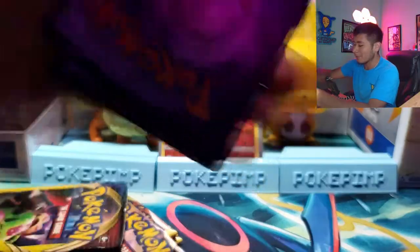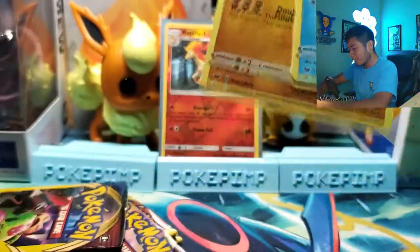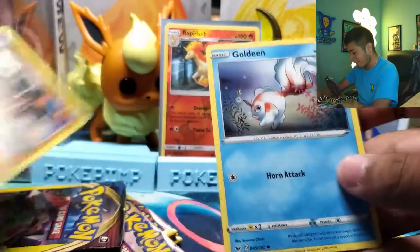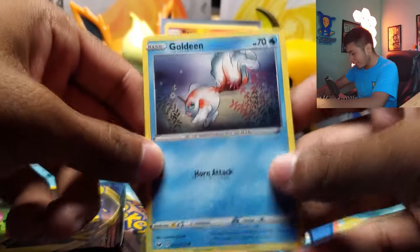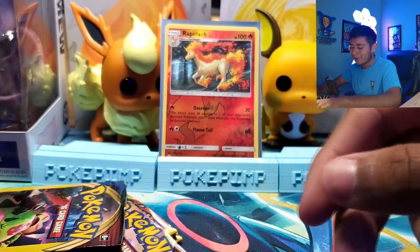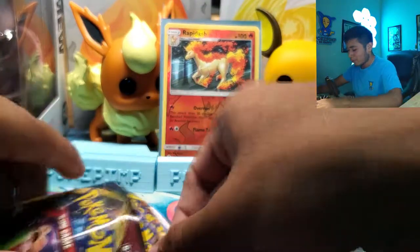Let's start moving quicker through these packs. Goldeen. Mudsdale. Crappy Train Accord. But look at that Mudsdale — just an amazing card. And look at that Goldeen — sheesh. Very, very amazing artwork.